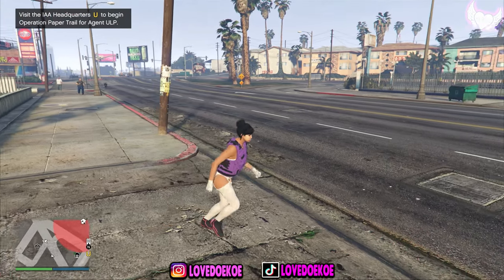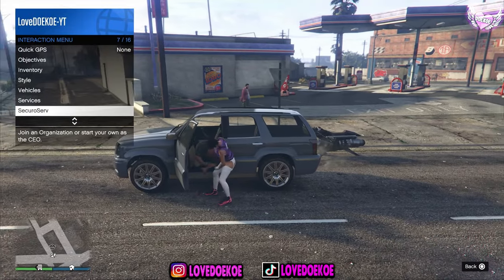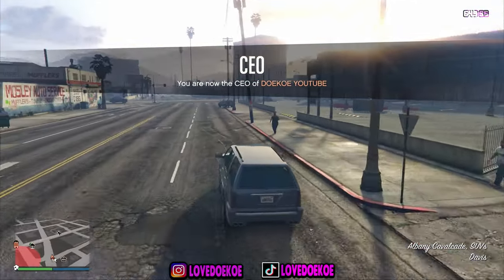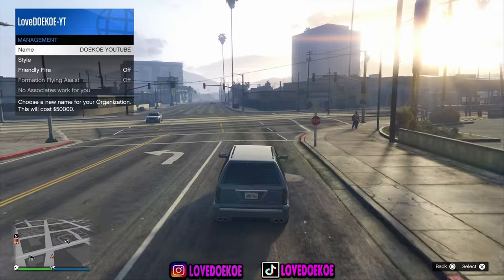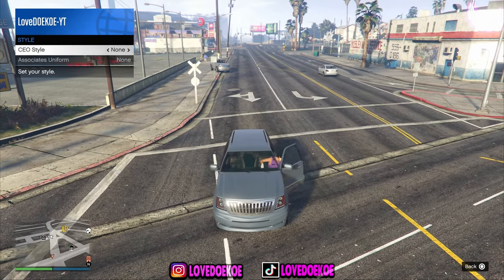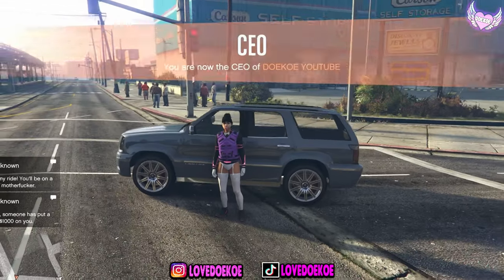Now when you're back in online, you can make your way over to any random vehicle. Now open up your interaction menu, go to SecuroServ and start an organization. Open up your interaction menu again, go to SecuroServ, go to management, go to style. Switch one time to the right and one time to the left and get out. As you can see, you got the vest merged on the outfit and now you can save the outfit.